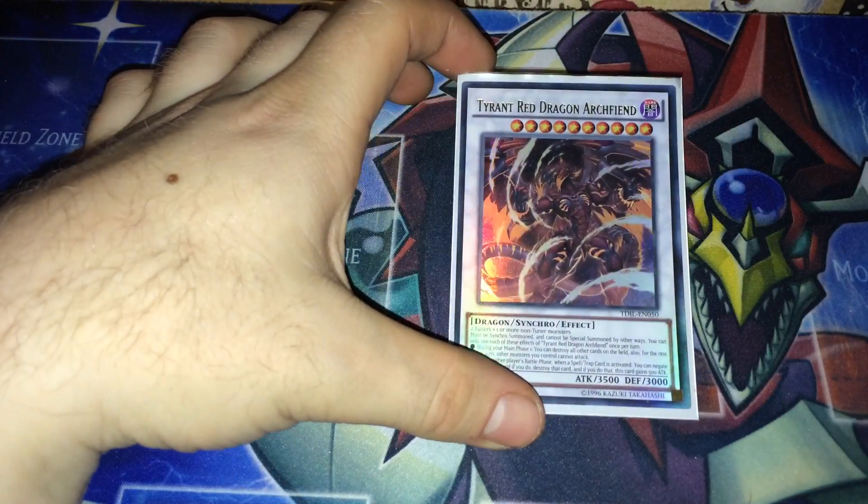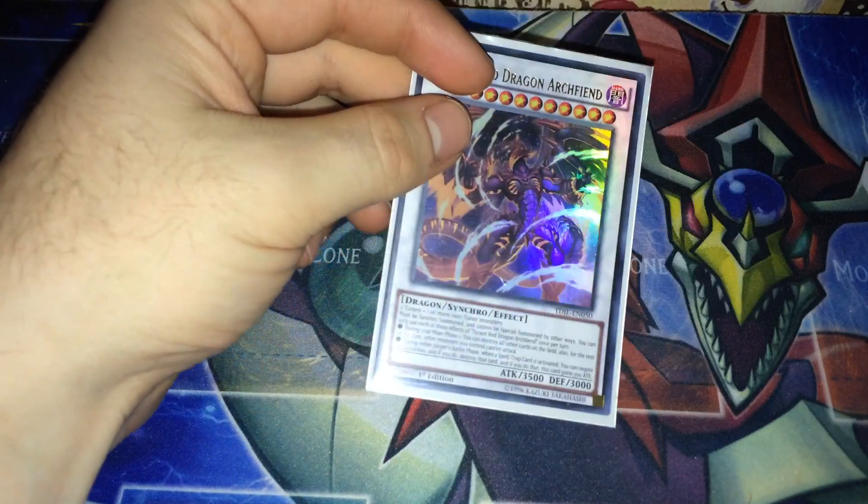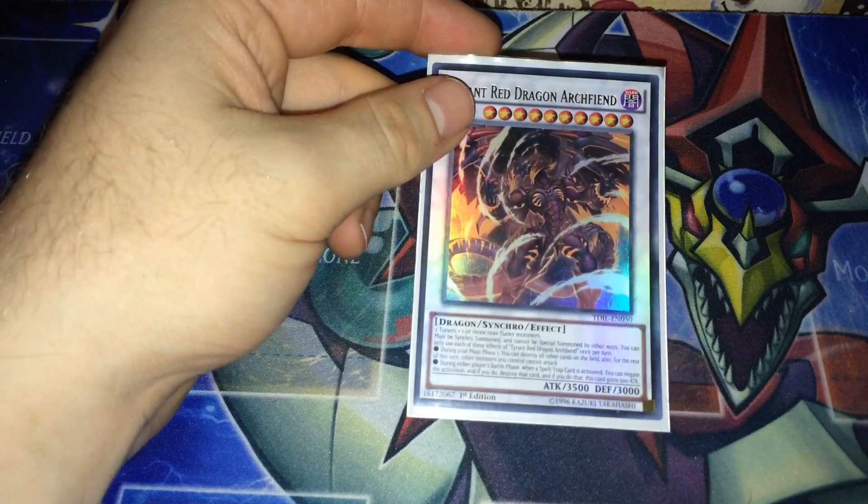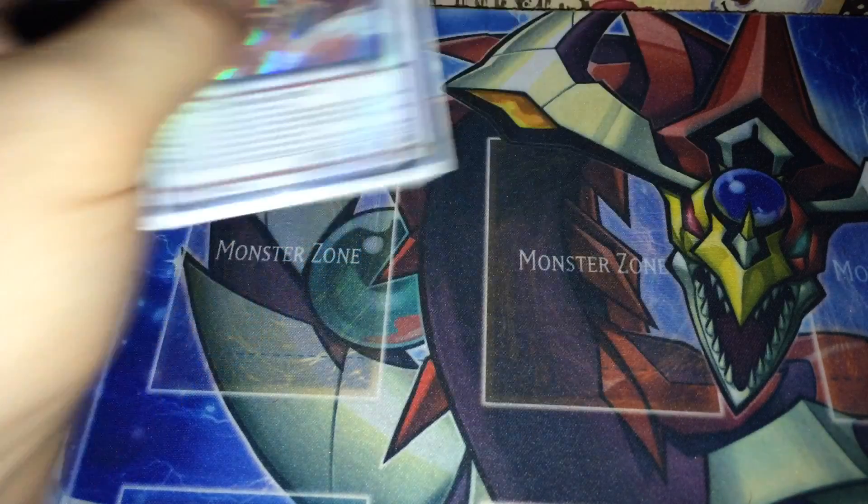One of the newer cards is Tyrant Red Dragon Archfiend — beautiful card. You can nuke the field straight away, and then if your opponent activates a spell or trap during the battle phase, you gain 500 attack and negate it. It's pretty, pretty good.